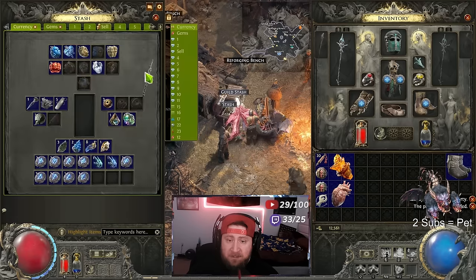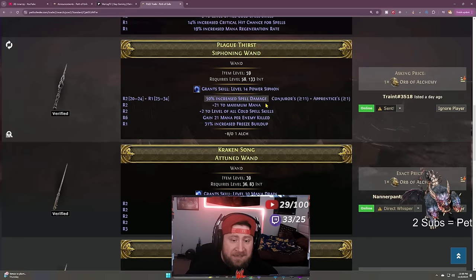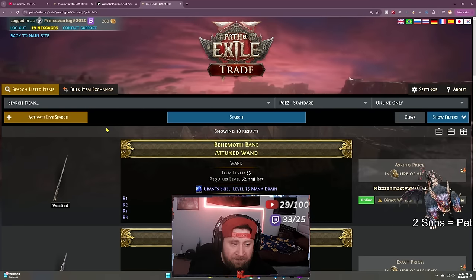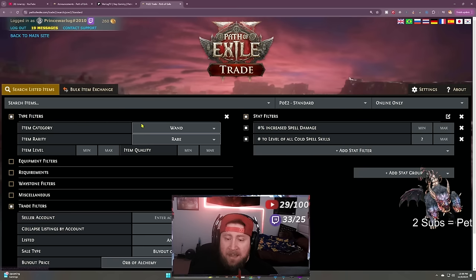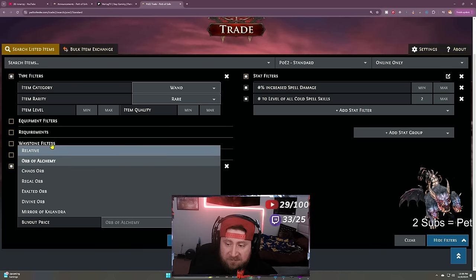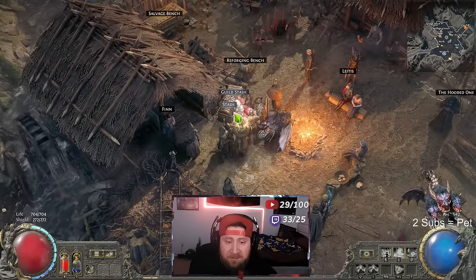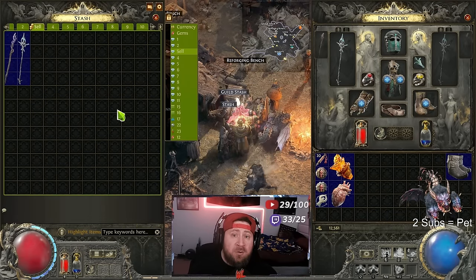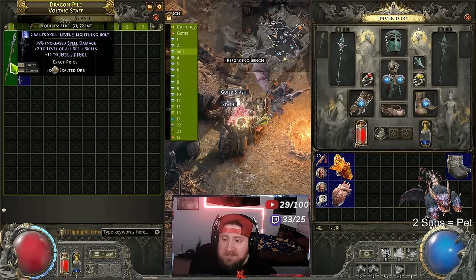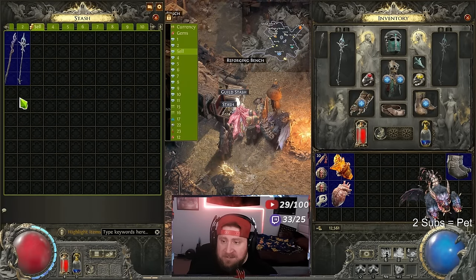Trading is very easy. I'll go to my stash and put the wand in here. I should have put a level requirement in the search but it's not a big deal. This is how you trade on the trade site. You can toggle stuff on and off and change what currency you search with. This trade site also applies to when you're selling things. In my stash I have a sell tab — you do need a premium sell tab — and I have items listed for exalted orbs there.